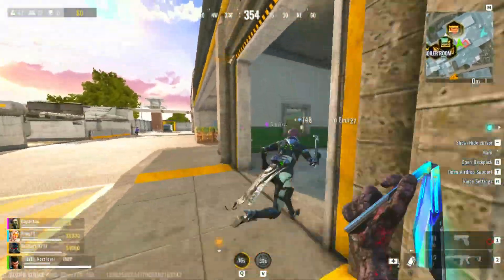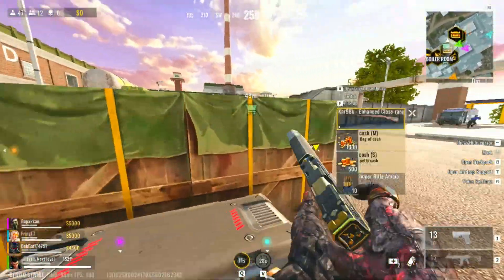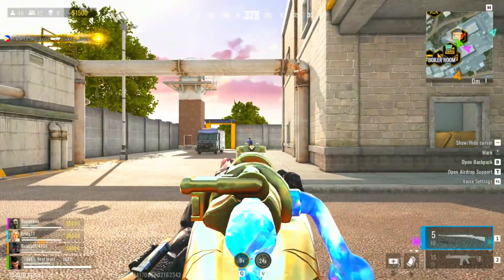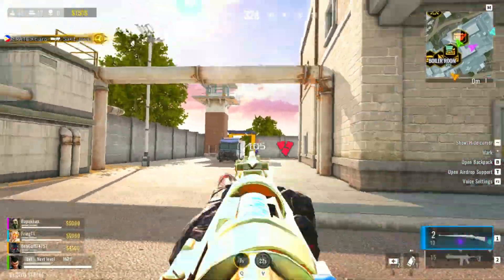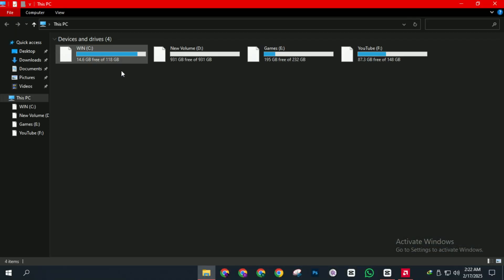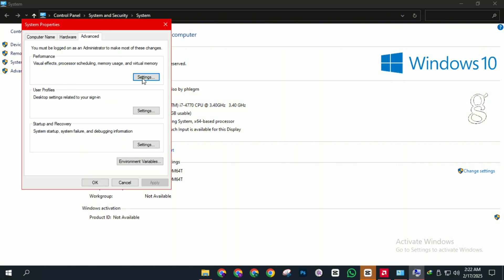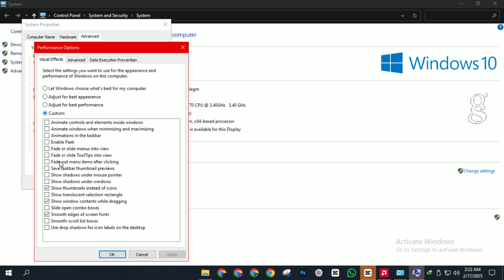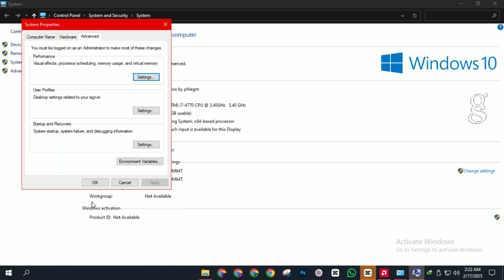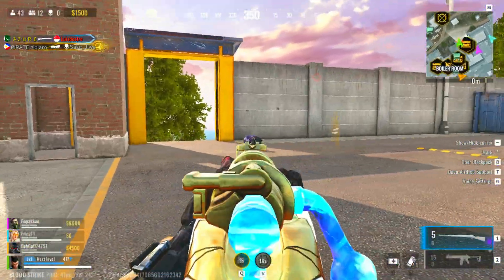Tip number nine: disable Windows animations. Windows animations look nice, but they use up system resources that could be used for gaming. Open This PC, right-click and select Properties, click Advanced System Settings, and under Performance click Settings. Uncheck all options except three, then click Apply and OK. Your PC will feel faster and more responsive while gaming.